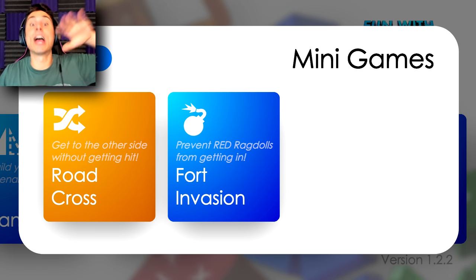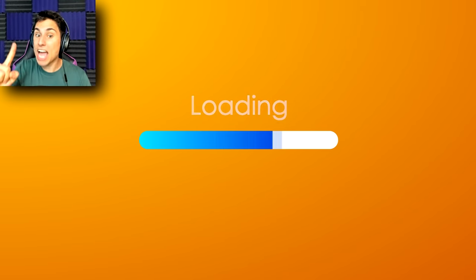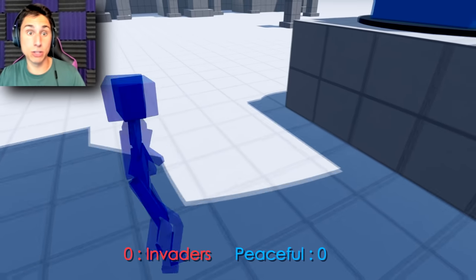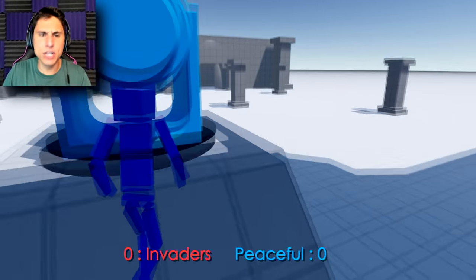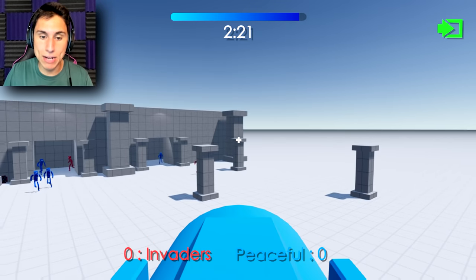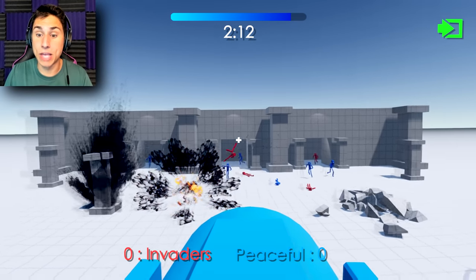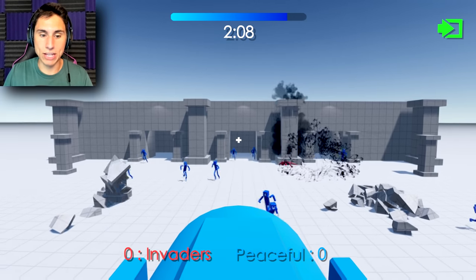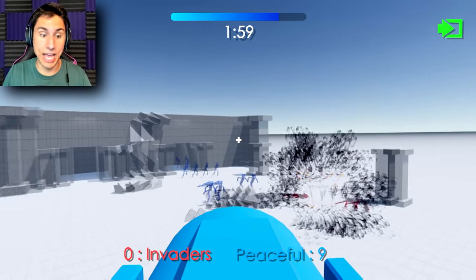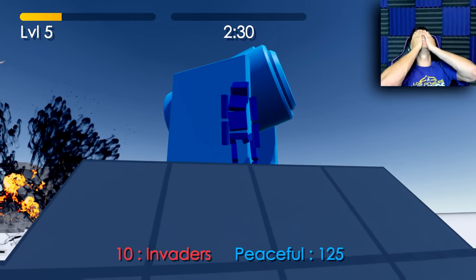But before I end this video, I want to go back to the mini game. If I go to the mini games - crossing the roads I already did guys, go back to my first part of fun with ragdolls. Fort invasion is something I tried but I couldn't beat - I want to see if I can beat it before the end of this video. Basically you have invaders and peaceful ragdolls and you have to keep the invaders out - you can only let nine or less go through. We move with WASD and I shoot with right click. I can't let any of the red ragdolls through - I have to let the blue guys through. I have to survive two and a half minutes.